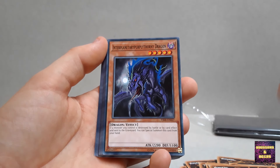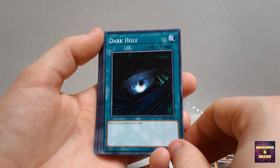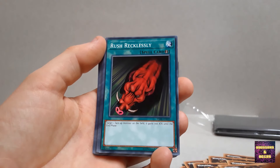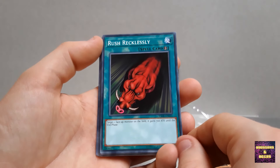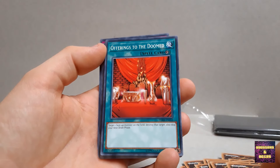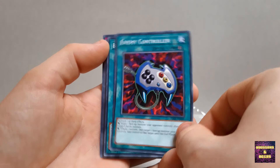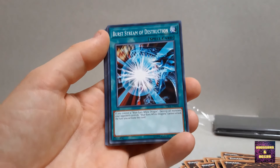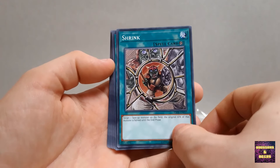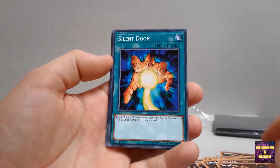We've got the Ultra Rare Blue-Eyes White Dragon and I must say he looks absolutely beautiful. I'm gonna get myself some sleeves here - I think I'll only be sleeving the Blue-Eyes. It's always nice to see the perfect white foil of new cards, that's always so fascinating to me. There we go - the Blue-Eyes White Dragon. He is quite dark so it's pretty hard to pick him up on camera, but look at that - looks absolutely stunning. I'm gonna sleeve him straight away. Boom - nothing is gonna touch this baby.